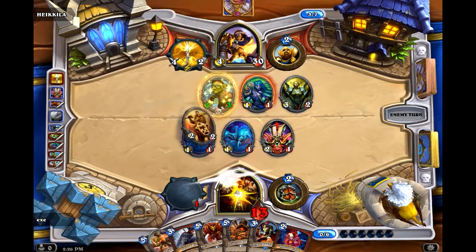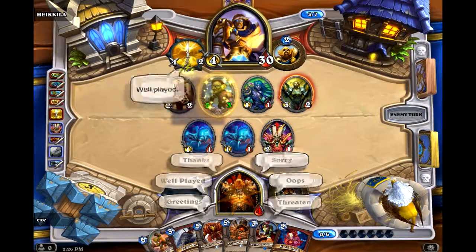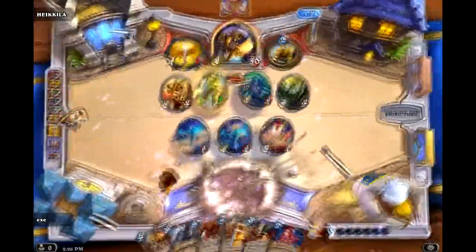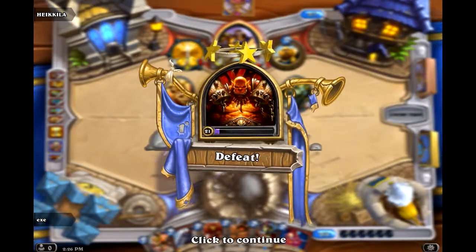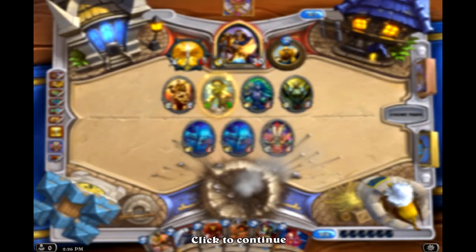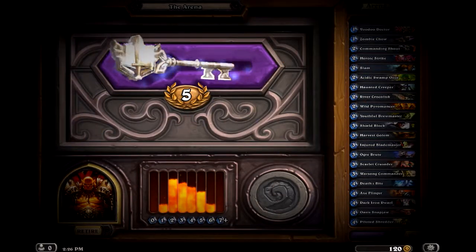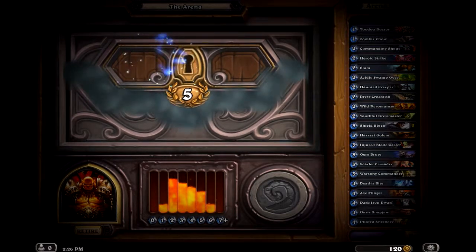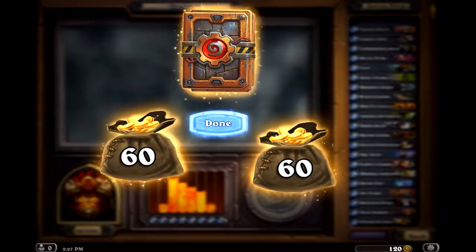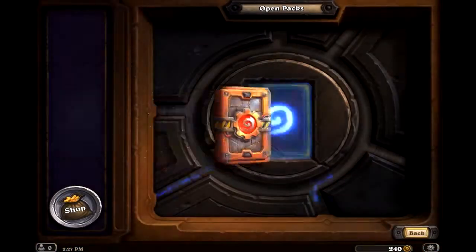Has he just beat me? 7, 8 — yeah, he's just beat me. I got beat there by some very Zoo-like Paladin aggression — very low curve, dropping a lot of very small minions. If I had been able to stabilize there, I would have won the game. But I got 5 wins, which is what I thought I would get with this deck. Lacking weapons — a Fiery War Axe in those two games probably would have meant that I would have won. The Fiery War Axe makes a big difference in Warrior decks; it's one of the strongest early game cards you can get.